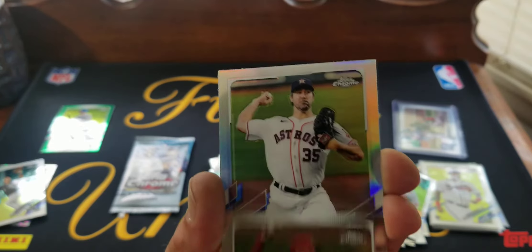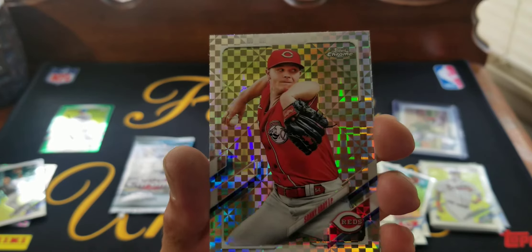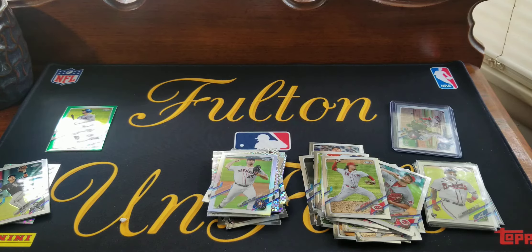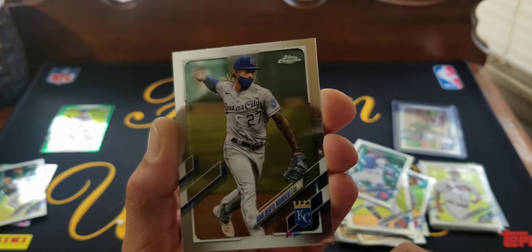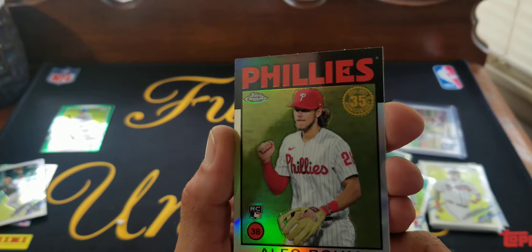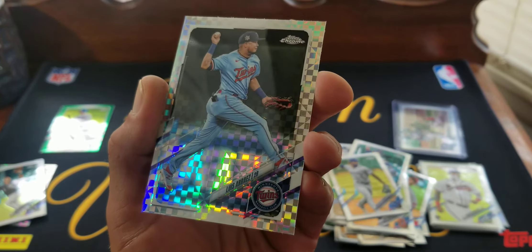We got another refractor — we got three out of this box. That's gonna be Verlander, just Verlander. And we got a Sonny Gray x-fractor. So I guess we didn't do as good as I thought — one of three refractors was sweet in this box. We got Willy Castro gold cup, Wilson Contreras, Alberto Mondesi, and an Alec Bohm throwback 35th anniversary insert. Our x-fractor is Luis Urias.